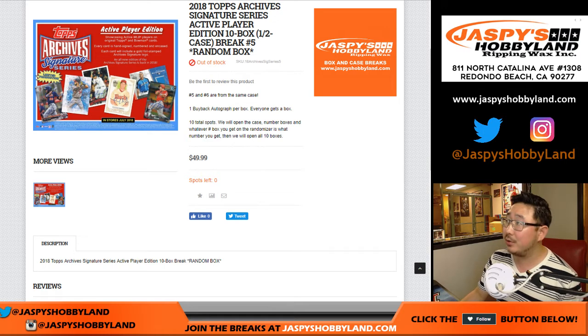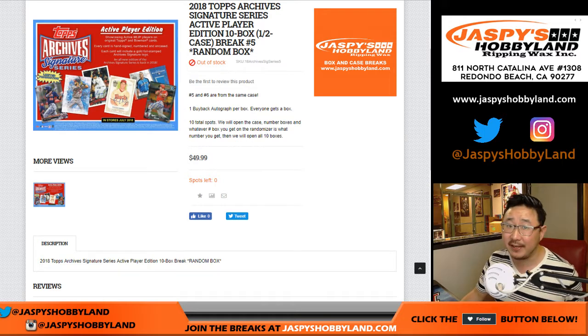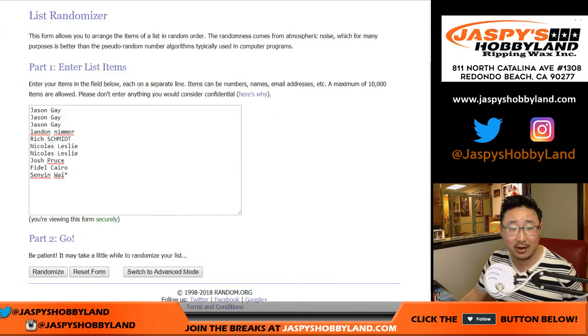Good evening everyone. Brand new release: Topps Archive Signature Series, and this is break number 5 already, boys and girls. 2018 Topps Archive Signature Series Active Player Edition, 10 box half case break number 5 from JazzPieceHobbyLand.com.